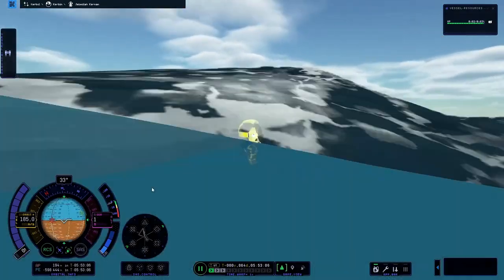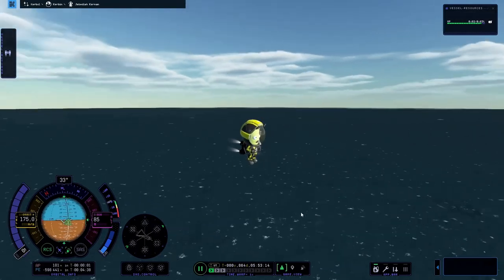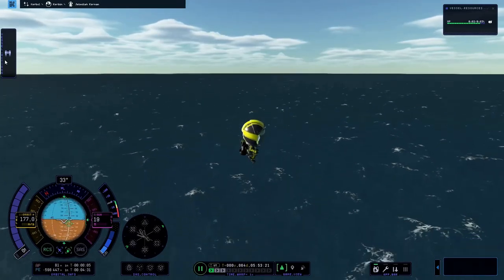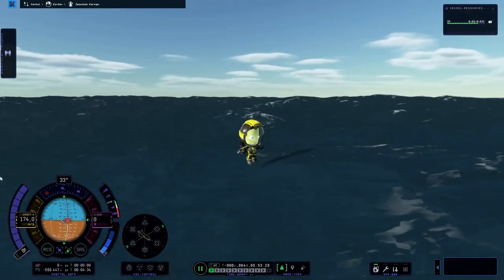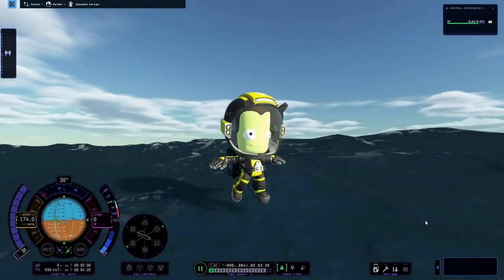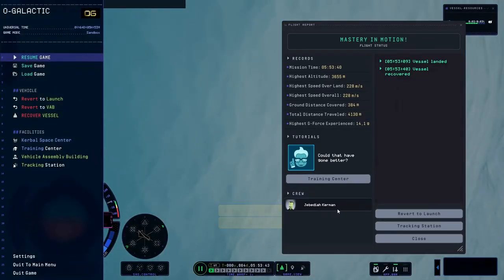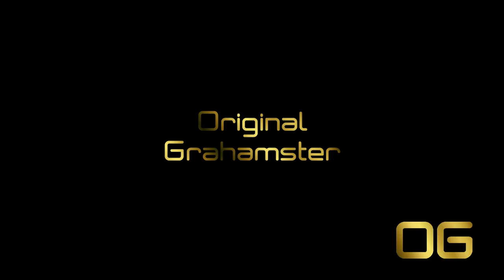We've got the jetpack, so we use the jetpack - it takes off about one meter per second of speed, from 186 down to 185. Then Jeb lands in the water and luckily pops back up to the surface. We turn the jet off because we know he can survive this little fall. He bobs up and down a bit, but eventually Jeb settles on the surface. He's so happy that he starts literally walking on water - or slightly above it. When we hit recover, there he is on the crew: Jebediah Kerman. We made it to Minmus, we landed on Minmus, we got home safely - mission achieved! All objectives complete. Thank you for joining me and I hope to see you again soon. OG out.